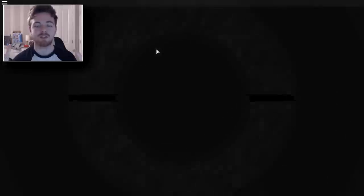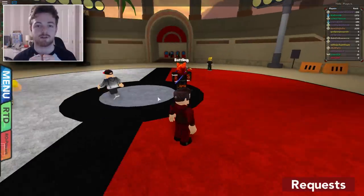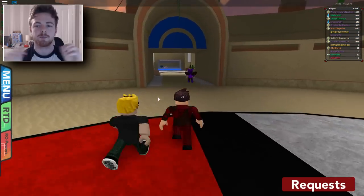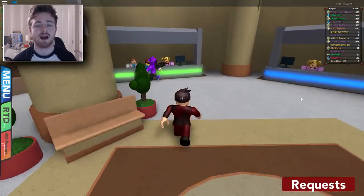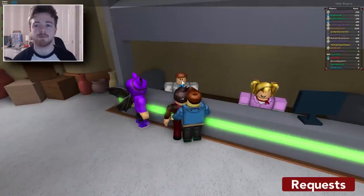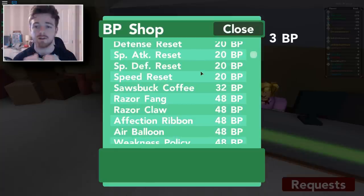Next we have to go to the Battle Colosseum. It's pretty easy to get to — just go to the RTD on the left hand side of your screen and travel over there. This part is a little bit tricky for those of you who do not like playing PvP. You basically have to get enough points to buy a certain item in the battle shop, but if you are not good at PvP you can actually use Robux to buy BP. 50 BP should be just enough. If you go down you will see an item called the Razor Fang — this is what you need to evolve your Gligar into a Gliscor. Make sure that you buy that and then go back into adventure mode.